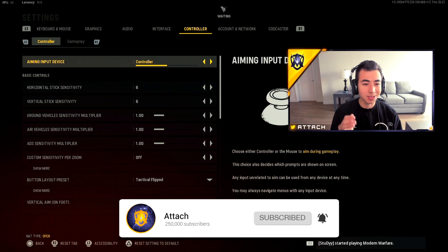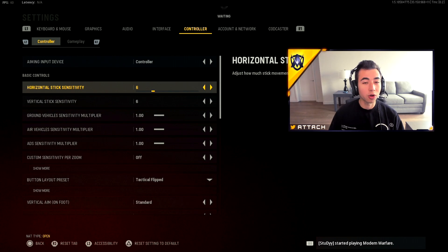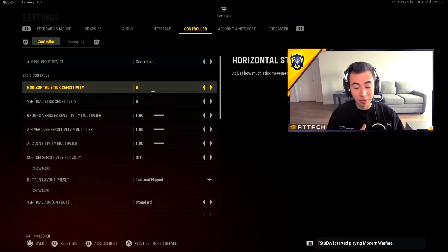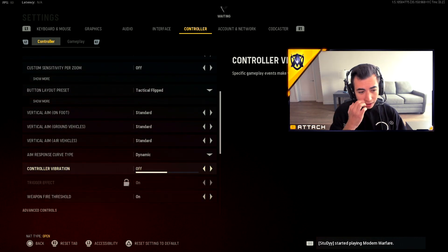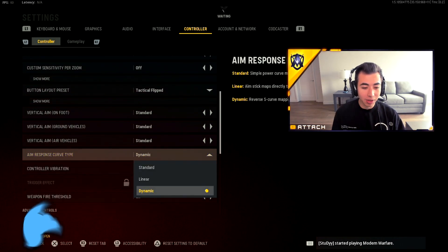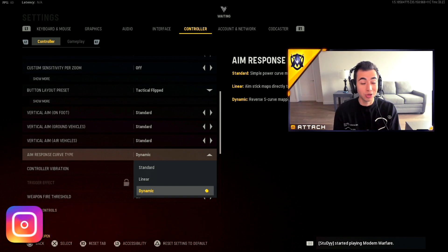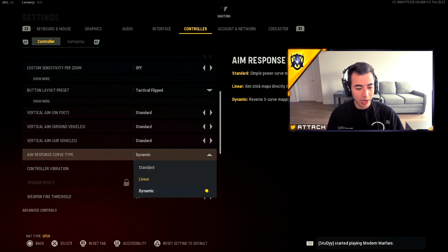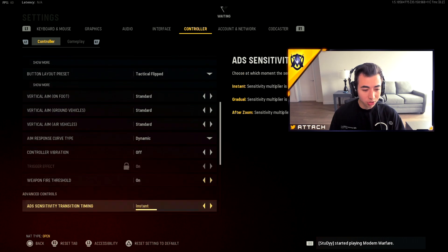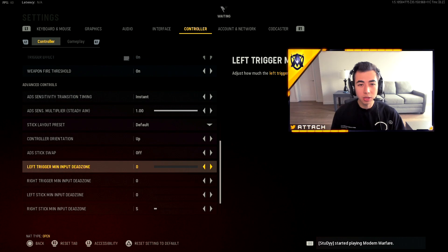The first thing we're covering is sensitivity. I'd recommend finding a sensitivity that's comfortable for you — if you're hitting every shot, don't change it. For pro play, most players use either 5-5, 6-6, or 7-7. I prefer 6-6 and have been on it for the last three years. For aim response curve type, I play with Dynamic, which gives you extra aim assist and makes it easier to aim in multiplayer. Standard is really good too.